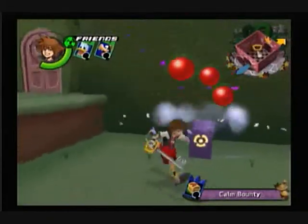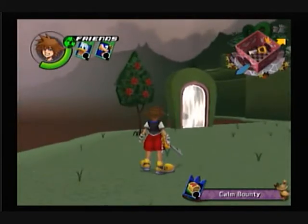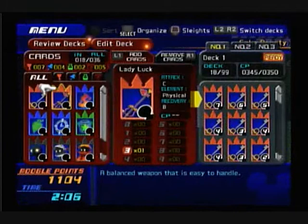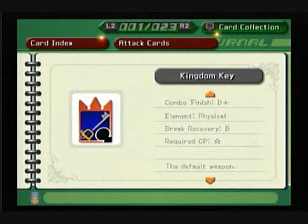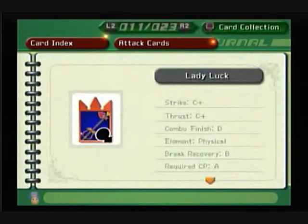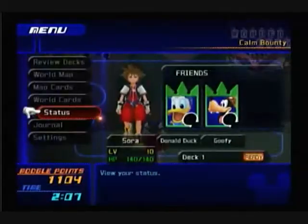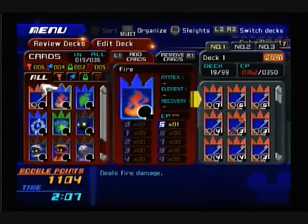A plot door, so we'll come back to this. This contains the Lady Luck card. Lady Luck is a better card than the Kingdom Key. In the journal it says stuff about cards — card index, attack cards. The Kingdom Key has the best CP requirement for it, but it's also the weakest. It's a plus C, plus C combo finishes level D, but it's actually an overall better card than Kingdom Key.